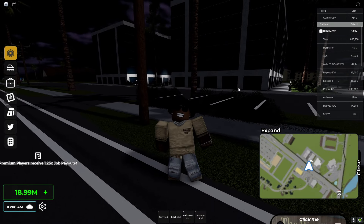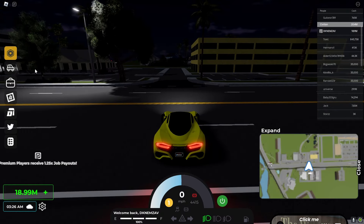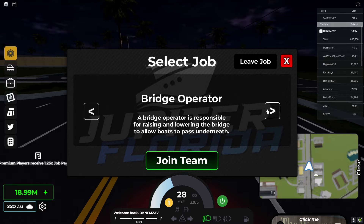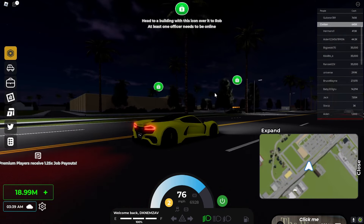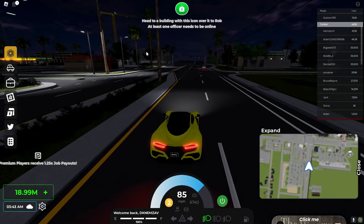Starting out, I'm gonna go ahead and rob a store, so let's get a car. I'm going to join the criminal team — okay, I found the criminal team. So we go ahead and rob. It says head to the building with the icon over it to rob, and at least one officer needs to be online.